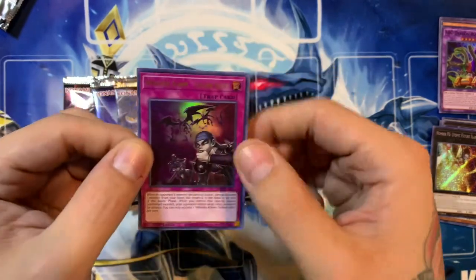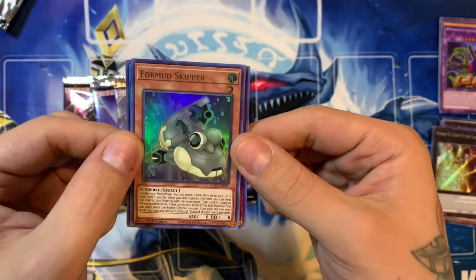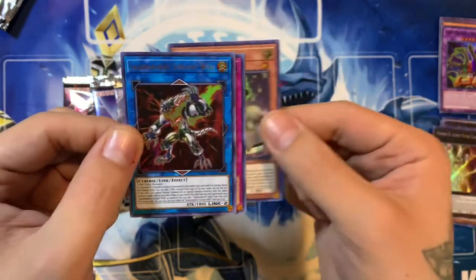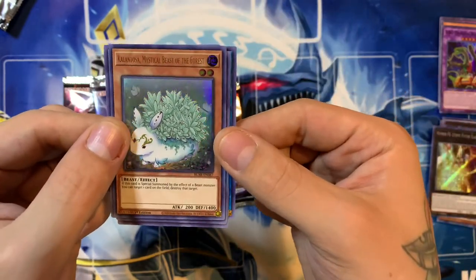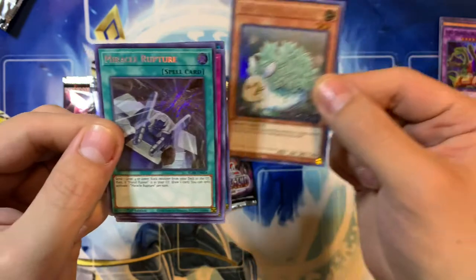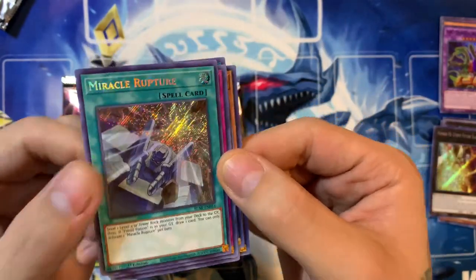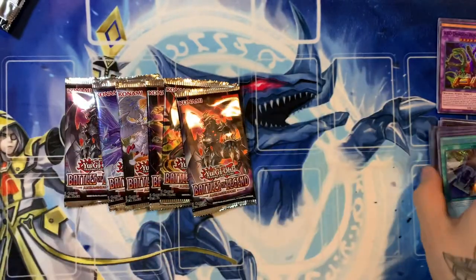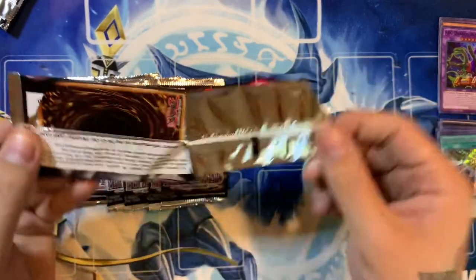We have Intruder Alarm Yellow Alert, 4 Mud Skipper, Salamangreat Sunlight Wolf, the card we're not going to try to pronounce, and Miracle Rupture — a little Fossil support card. Nothing too crazy in that pack, but that's okay.